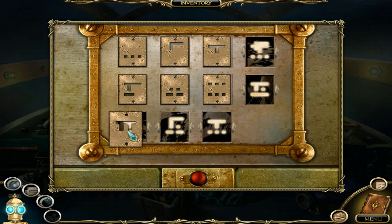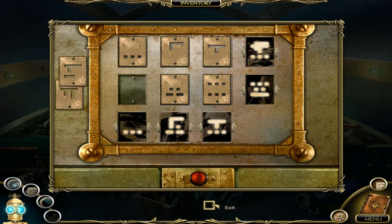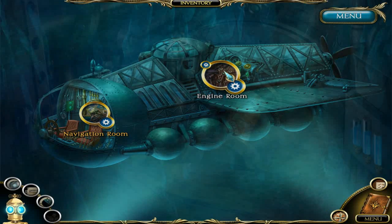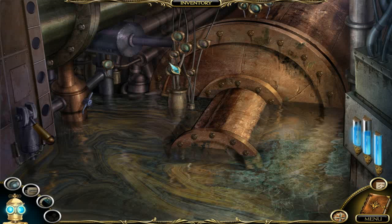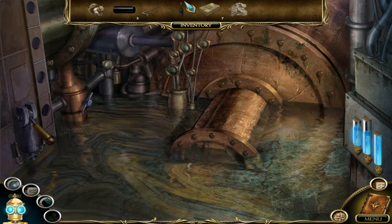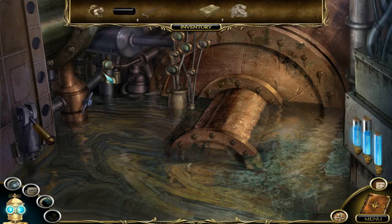I literally have no idea what I'm supposed to do there. Humidity light, coordinate light are fine; we need to fix the pressure light. I still haven't found a screwdriver. Object database — the game doesn't want to give me a hint. I found a bottle of red wine... actually it's vinegar. Vinegar isn't a degreaser or anything like that, is it?